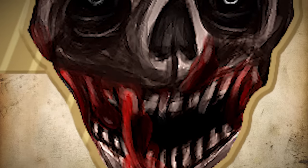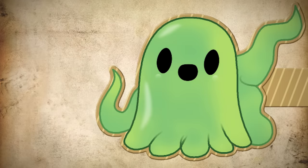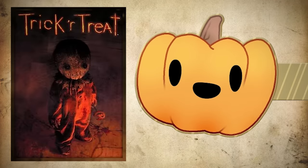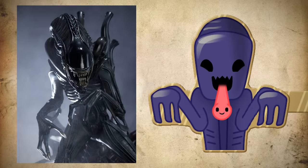Some of these designs are sly references to other fictional horror characters. For example, the evil variant of the slime creature is based on SCP entry 106. This pumpkin is labelled as Sam in the game files, a reference to the movie Trick or Treat. In the game's endless mode, we even see a cutout of the Xenomorph from the movie Alien.